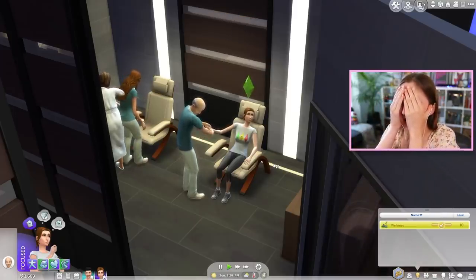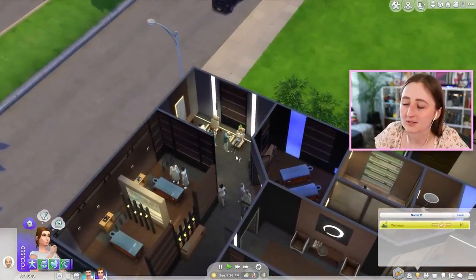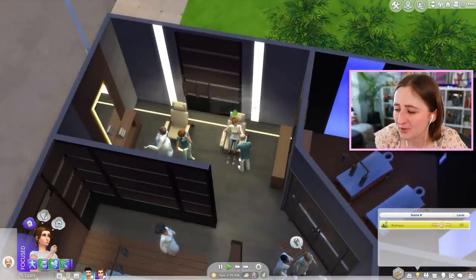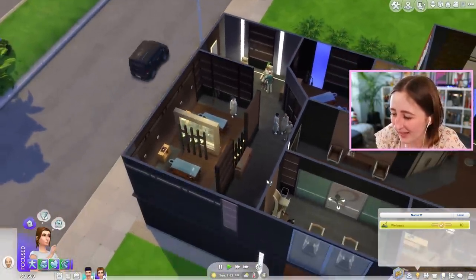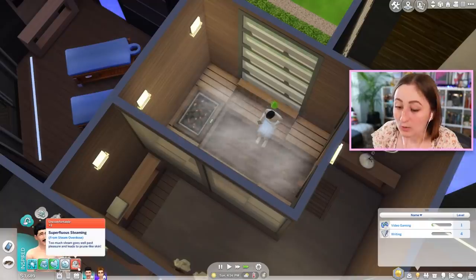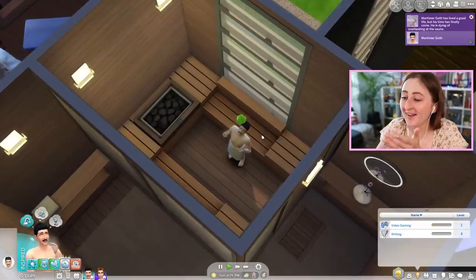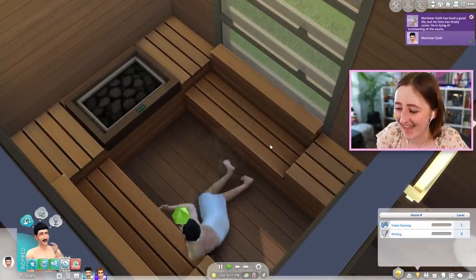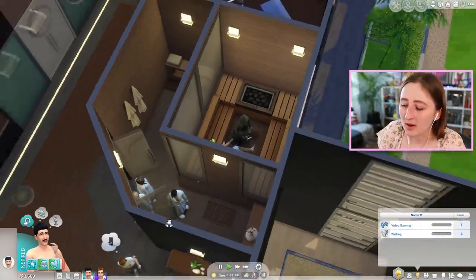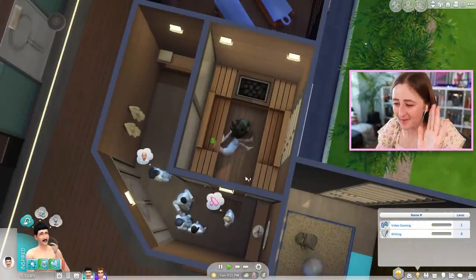I really shouldn't get my hopes up about this patch because what if it's not anything? Like, what if the patch is just them converting the hairs from Spa Day for toddlers and they're like, look, we updated it! We'll probably get a couple new furniture items, maybe like a new massage table or another yoga mat variant. Morty, sit back down! 'Superfluous steaming — too much steam goes well past pleasure' — oh no, it's happening! That happened really fast actually. Mortimer Goth is dead. He hit his head on the bench. Isn't that fun? Some benchmarks of a quality pack are: does it have a woohoo spot, does it have a new death? Spa Day has both.